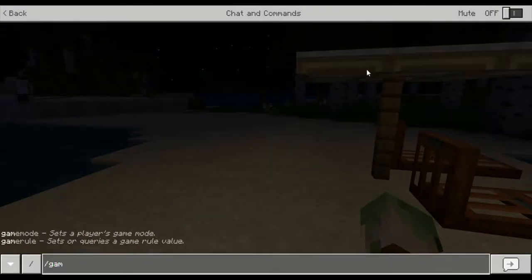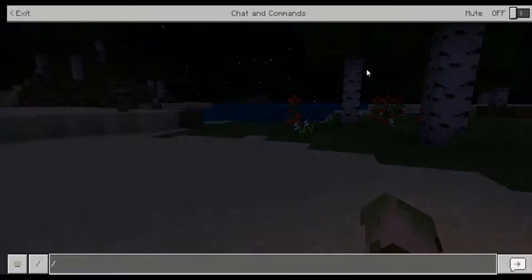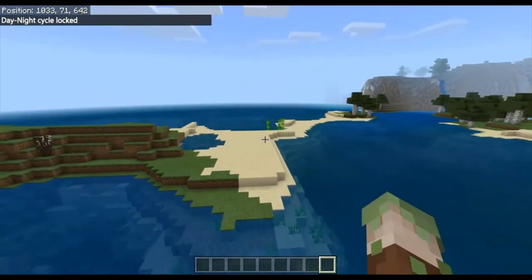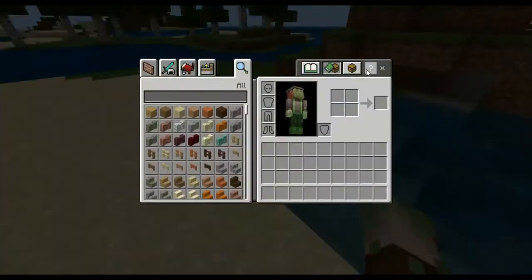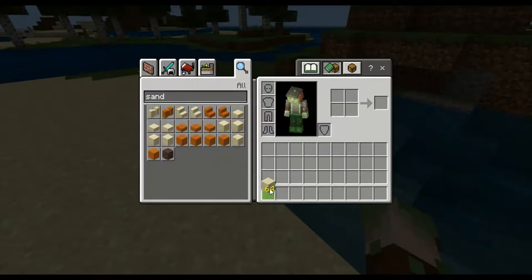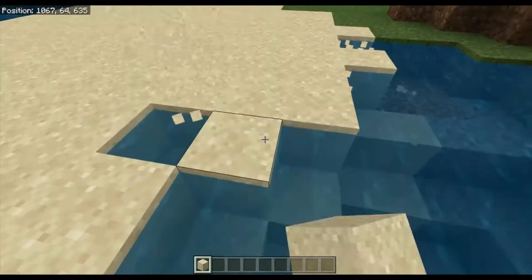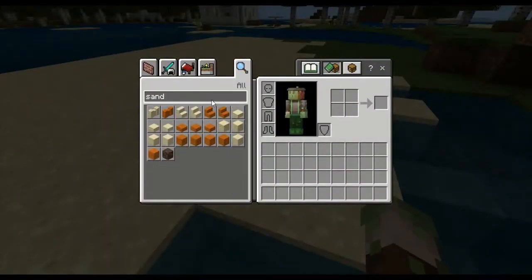Okay, so we're in Creative mode. Let's do day lock and get some daylight in here. You've got to find some beach spots so we're going to come over here, and you're going to fill that up with sand. Just get yourself some sand and fill up this area, though it doesn't matter that much. You don't have to spend much time on that. To start this build you're going to need some white concrete.